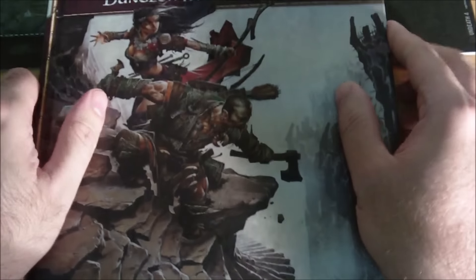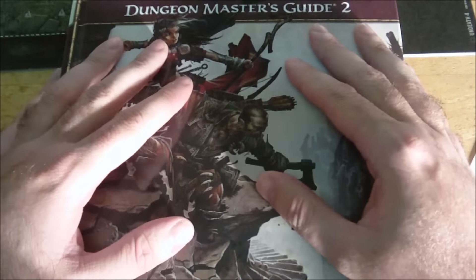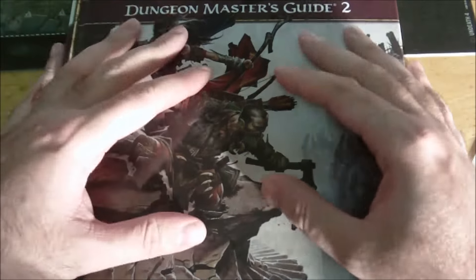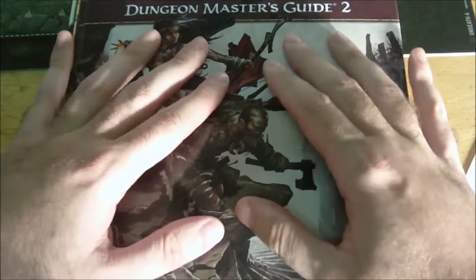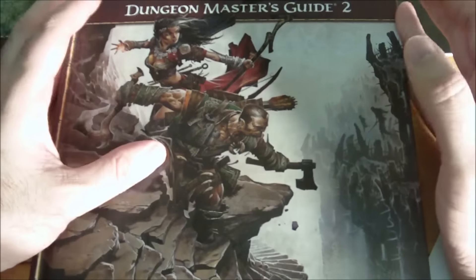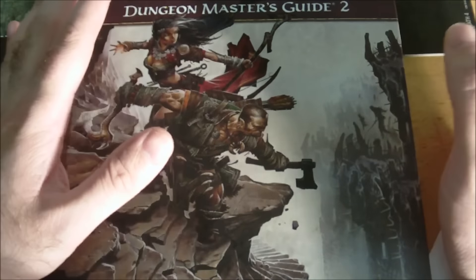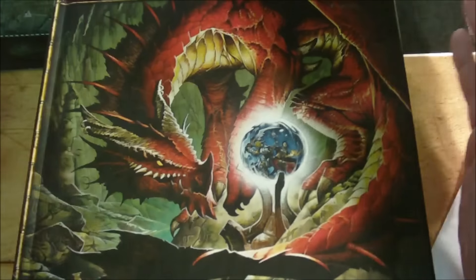Similar to the Player's Handbook, the Dungeon Master's Guide received a subsequent release: the Dungeon Master's Guide 2. The DMG 2 is focused primarily on the Paragon tier of adventuring, levels 11 through 20, whereas the first DMG covered all three tiers more generically. Unfortunately, they never got around to releasing a Dungeon Master's Guide 3, which would presumably have contained material for Epic Adventures covering levels 21 to 30.